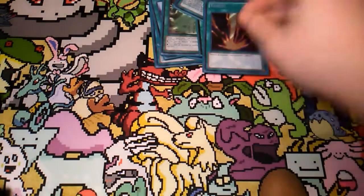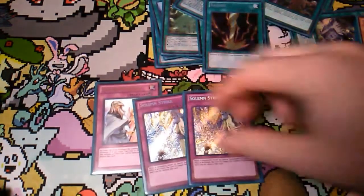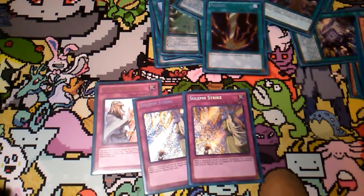And then last spell, Raigeki — obviously it's Raigeki. For traps, we have Solemn Warning. I just always run two Strikes. You can run a third if you want. This was a little bit of a spicy tech in my opinion — it's come up a couple of times now at my locals.